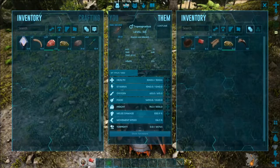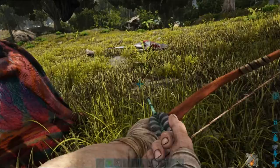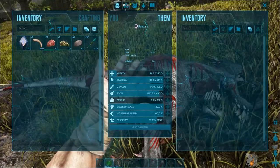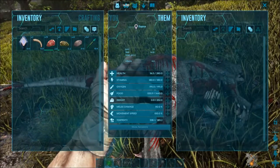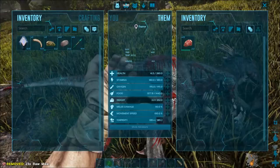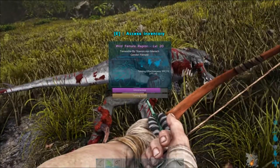Let's take the raw meat. As you can see, we dealt a lot of damage to this Raptor, so go for headshots — they are way more intense than any body shots.